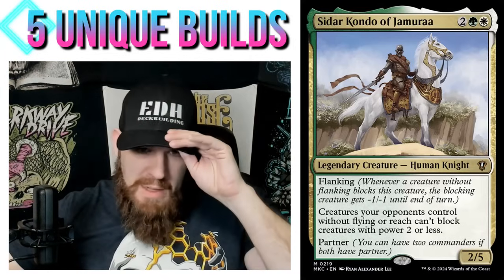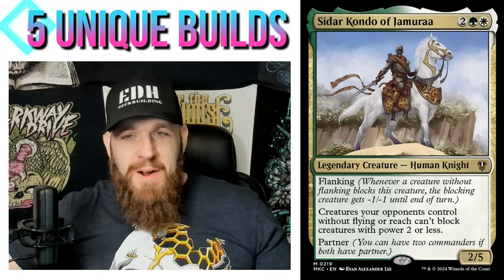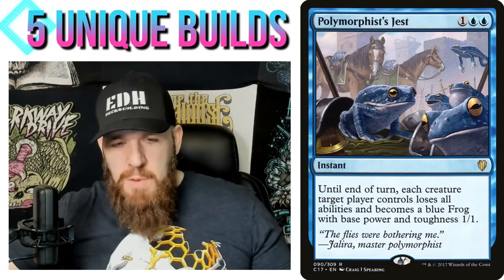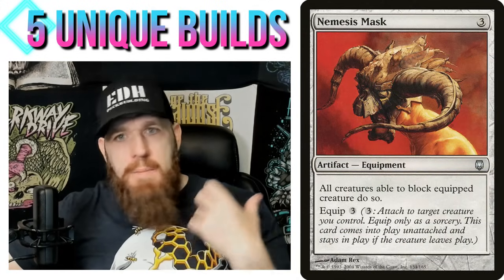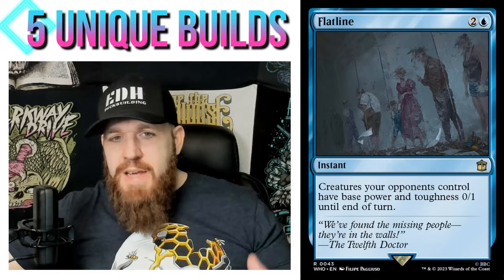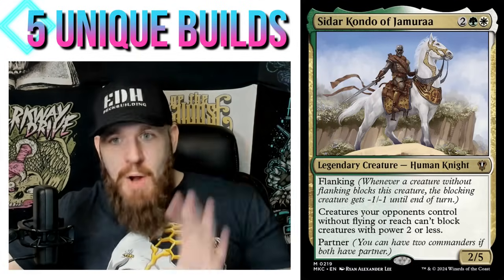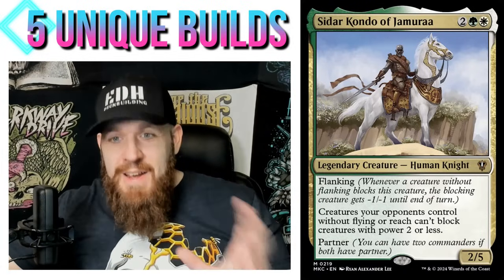The reason I like blue is that blue is the best color at making your opponent's creatures into 0/1s. That's where this can get really neat. We're doing a forced-block thing with Lure effects and Nemesis Mask, but also the surprise 'gotcha' — I turn your creature into a 0/1 right when it blocks. I'm talking about Flanking Tribal and trying to make it good. If you ever wanted to make a Flanking deck, here's a great way to build it.